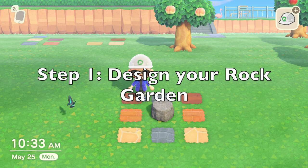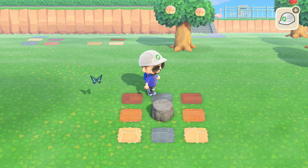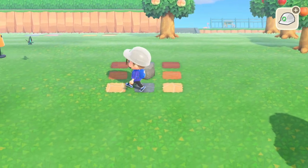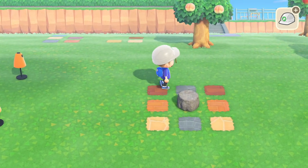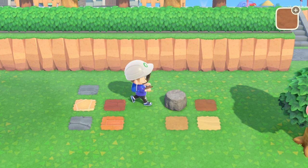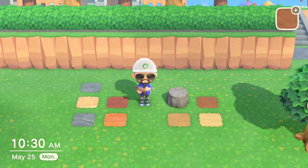Step one, you're going to want to design your rock garden. You're going to want to plan out exactly where you want. And this is huge, because if you don't plan it right, you're going to have to do all of this all over again. Trust me, I've been there — you don't want to do that. In planning a rock garden, you've got to make sure you have the Island Designer tool, and you've got to get yourself familiarized with the different types of ground surfaces there are.